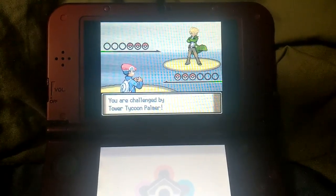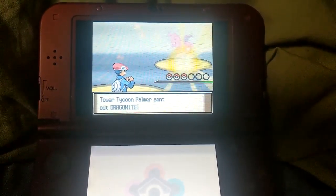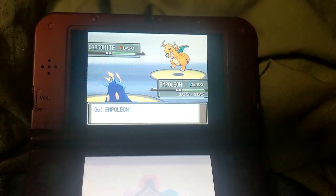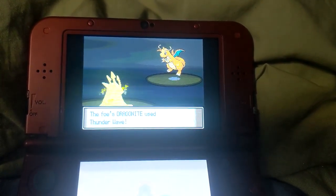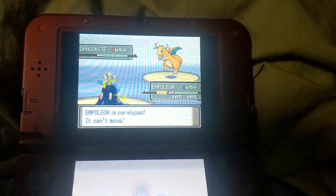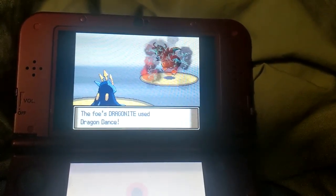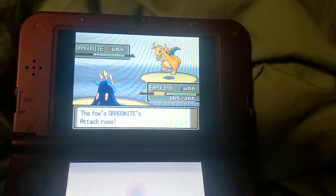This is a good battle theme. Of course, Palmer is Barry's father. He opens the fight with Dragonite, and all of our levels are locked to level 50 for the Battle Frontier facilities. Dragonite, like a lot of Dragonites are known to do, paralyzes me with Thunder Wave, and I'm fully paralyzed that turn. This is scary, because he starts setting up with a Dragon Dance to boost attack and speed.